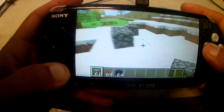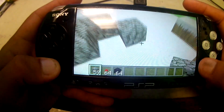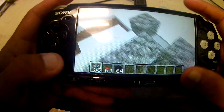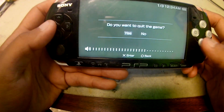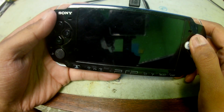Press R to put a block down, and that's just the gist of it — Minecraft on PSP. Feel free to like, comment, subscribe, and leave your video suggestions down below.